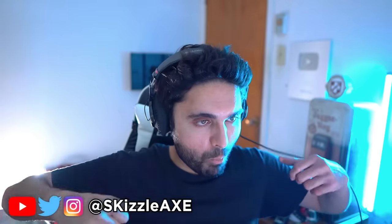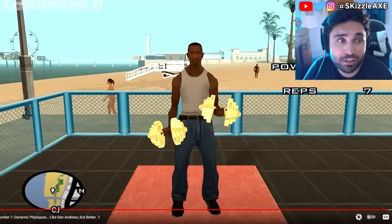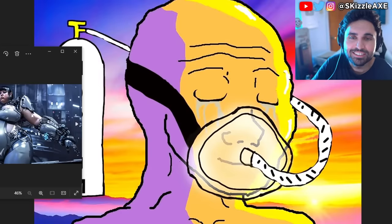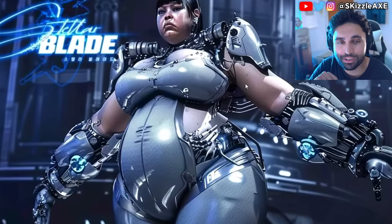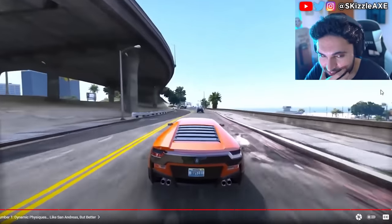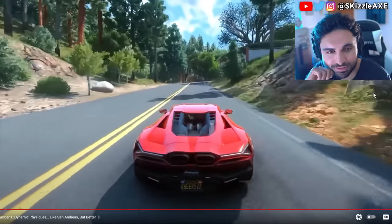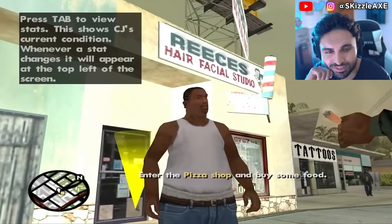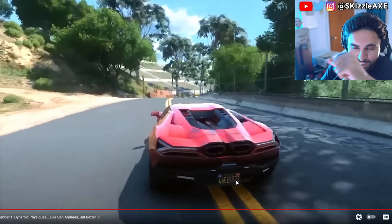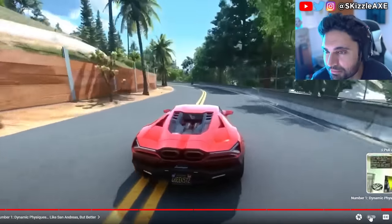We've got Dynamic Physiques, just like GTA San Andreas — you can make your character look a certain way. I remember making my character chubby in San Andreas. I'll make Lucia looking like that first of all. Imagine you can make Lucia looking like that in the game — that would be crazy. But this time even more advanced since this game is over 20 years newer. Saying that out loud makes me feel really old. I know there are many of you watching who weren't even born when San Andreas was released. Everyone loved the Dynamic Physiques in San Andreas as they could customize their version of CJ to look entirely different from someone else's CJ. That added a level of roleplaying in the game that hasn't really been replicated since by any other Rockstar game.